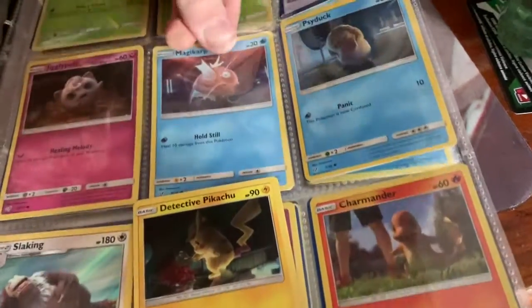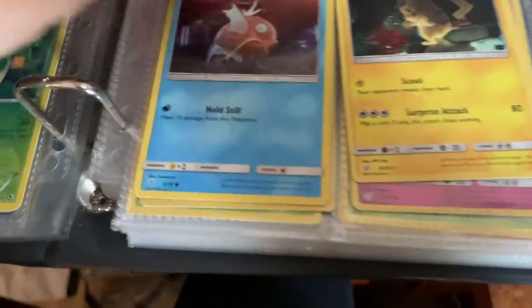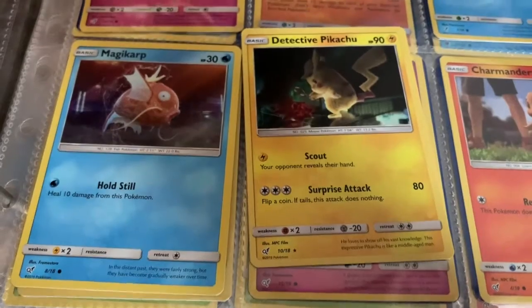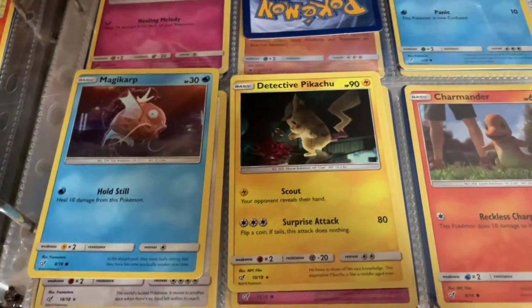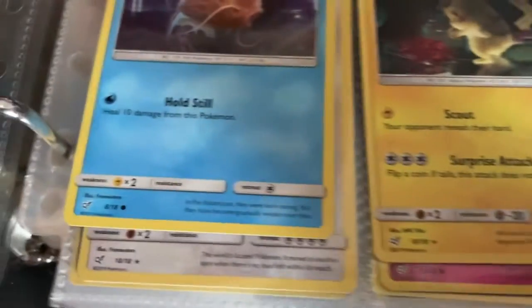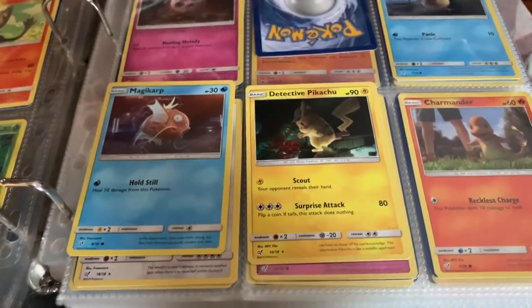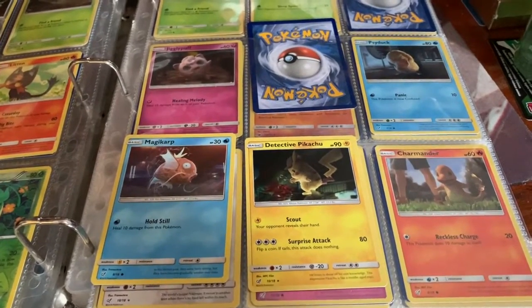I pull out another card from that set, like this Magikarp right here. We see the same symbol, but instead of the number 10, we see the number 8. What that means is there are 18 cards in this set, and if you look in order, Detective Pikachu is the 10th card and Magikarp is the 8th. A lot of people like to organize their cards in binders based on the number, and it makes it a lot easier to tell how many cards from a set you still have.